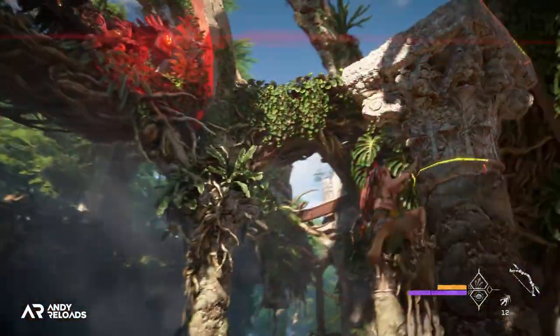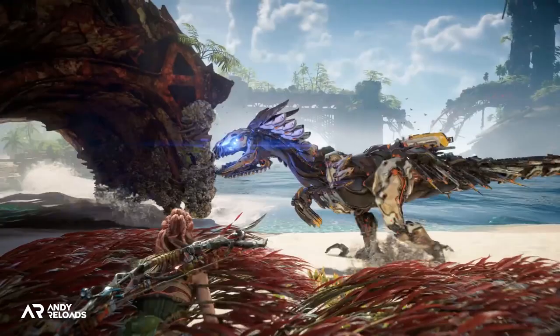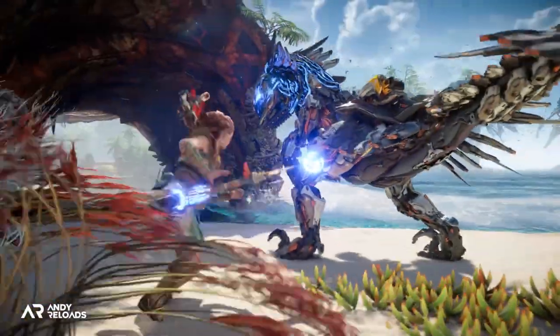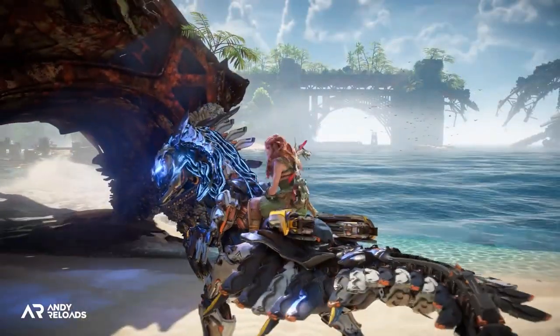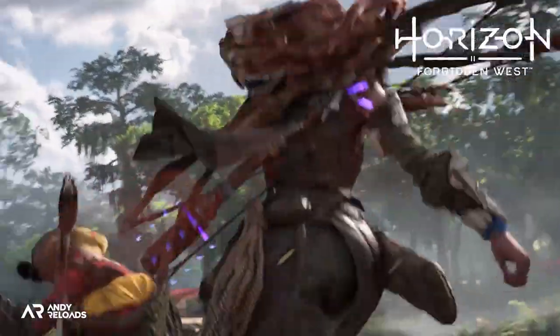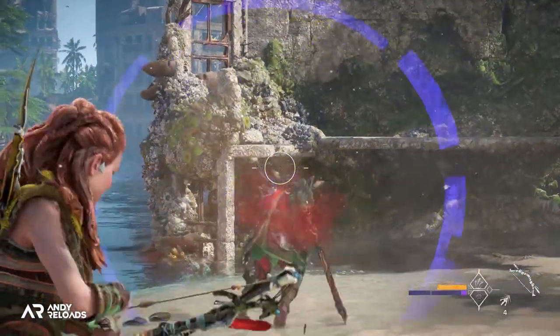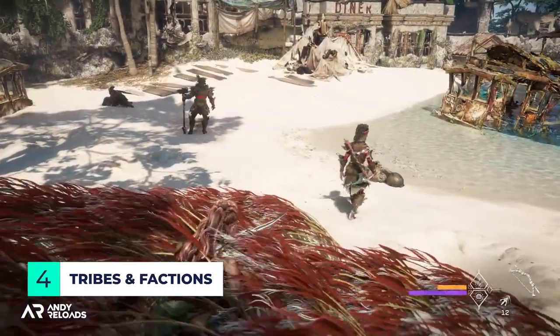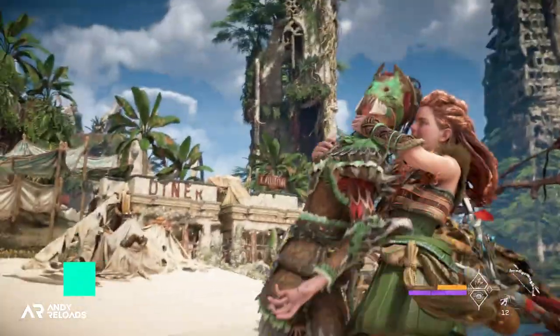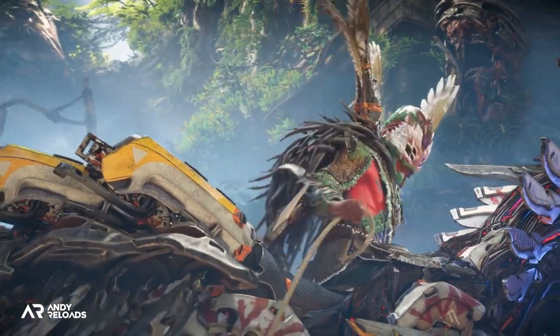The skill tree has been overhauled and completely restructured to promote different playstyles. Gorilla says there are six new skill tree paths with 20 to 30 skills per tree, which we can align with depending on our preferred playstyle — such as a serious focus on stealth or ranged abilities. You may want to invest in the stealth tree, as Forbidden West is full of tribes that won't take kindly to us entering their territory.